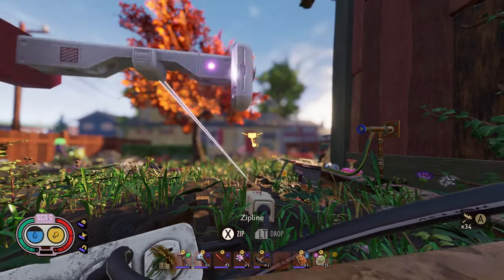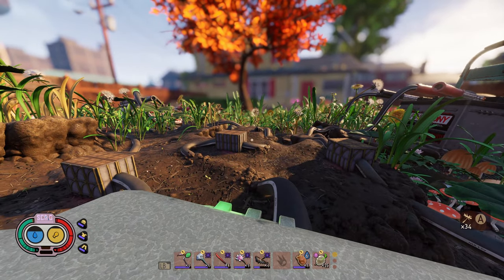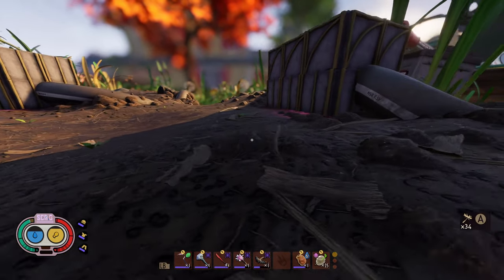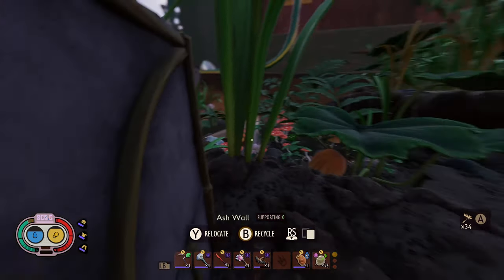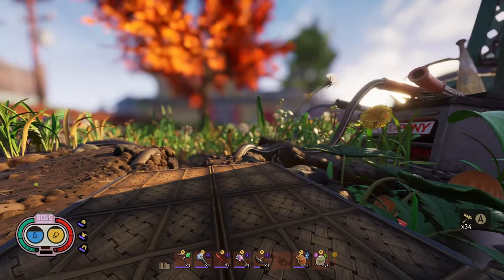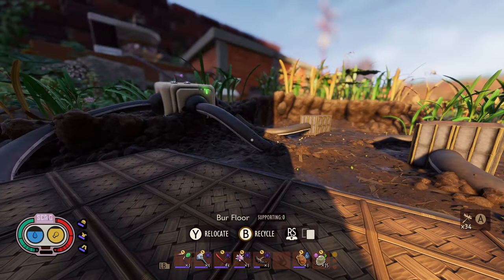We're not actually starting yet. We do need to build some defenses around it first. I did get started — as you can see, I have done one layer of ash walls around all three of these things, and then burr floors on top. This is all I'm going to do with ash because I think I only have 11 ash cement left, and that's a lot of time to grind to do a whole defense with it. Those charcoals take a really long time to respawn — it feels like they don't respawn at all.